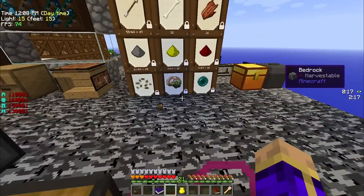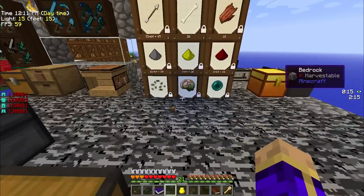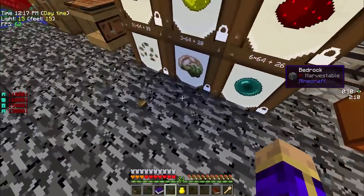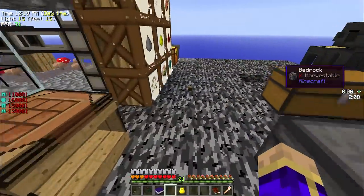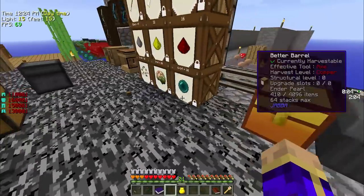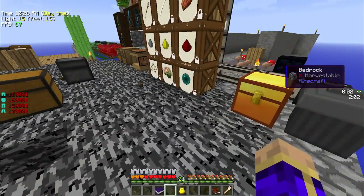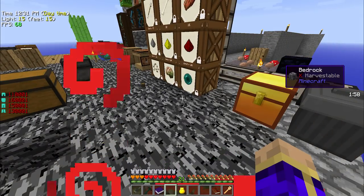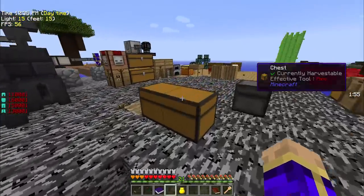I don't know what's causing that to be a different color — that's a little odd. Why is that happening? Like some sort of flickering light issue. I don't know if it's caused by Clean View or not. Oh — you know what it's caused by? It's because I had night vision. That's what was happening.